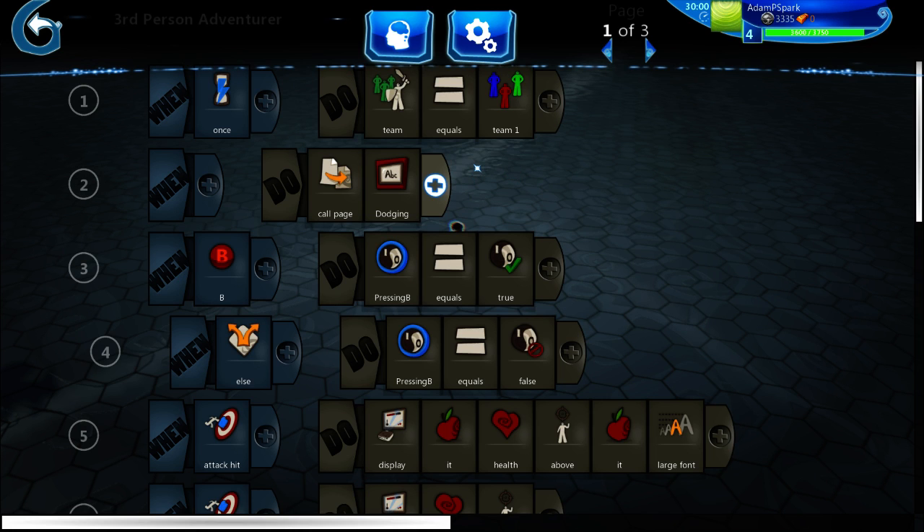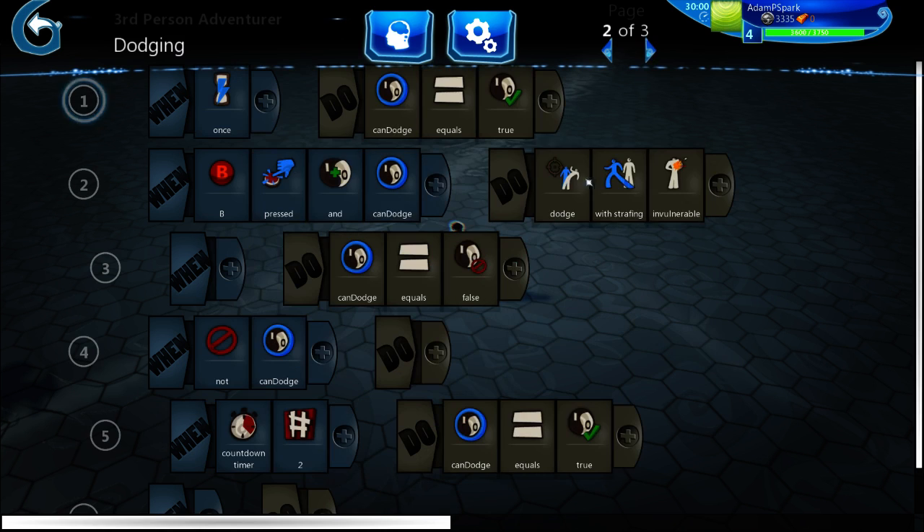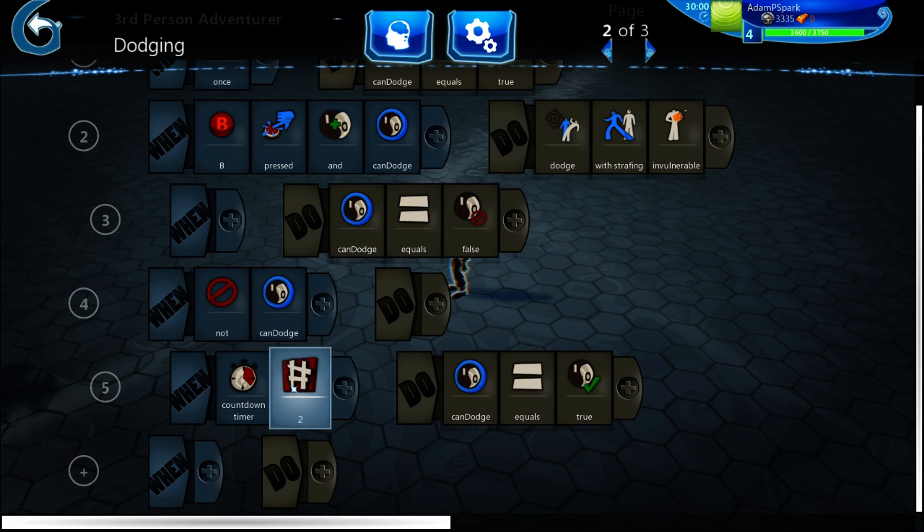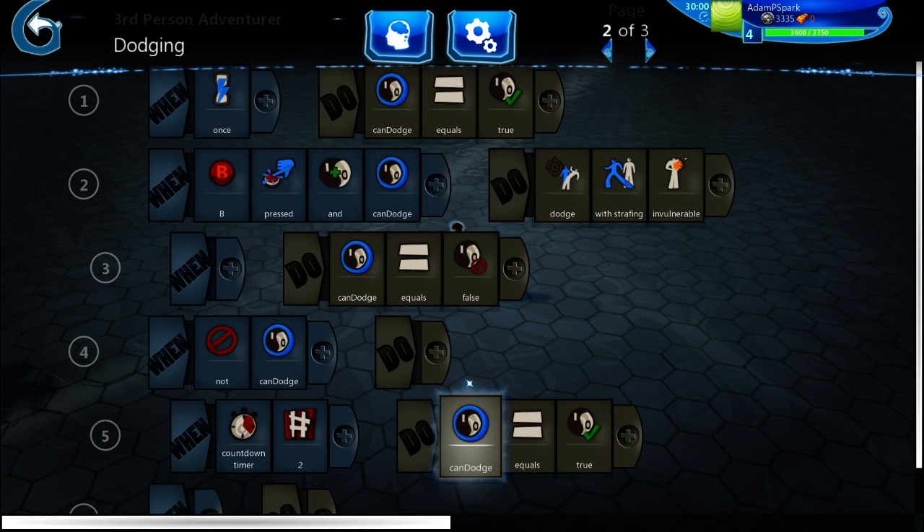After the default setup, it'll call the dodging page. In the dodging page, on start it sets 'can dodge' equal to true, so initially you will be able to dodge or use your ability. When B is pressed and 'can dodge' is true, it uses the default dodging tool and sets 'can dodge' equal to false. Then if 'can dodge' is false, it starts a countdown timer of two seconds, and after two seconds it sets 'can dodge' back to true.